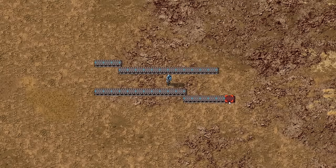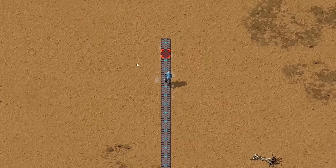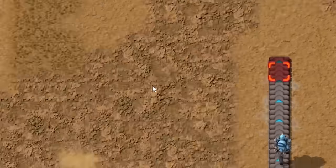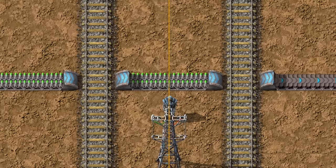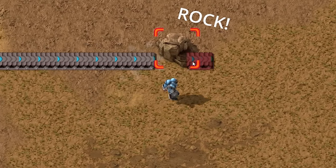Before, you probably had a problem placing belts in a straight line. Now you can do it with ease, even at an advanced stage of Parkinson's. This setting will also place underground belts automatically when needed or to simply pass obstacles.